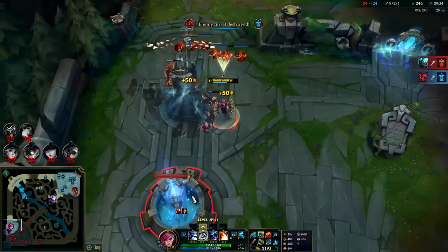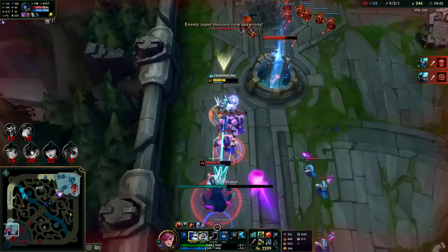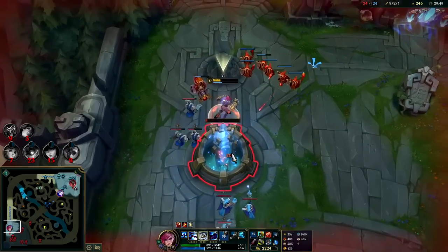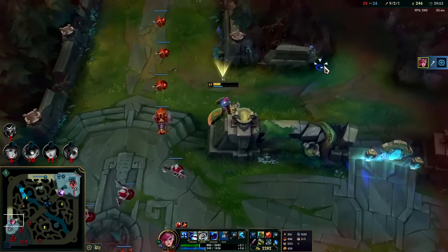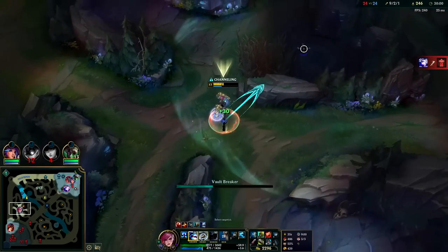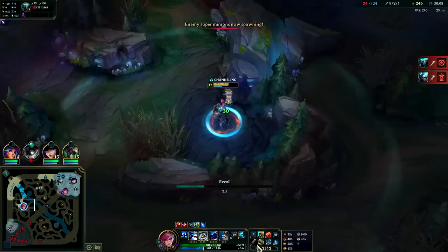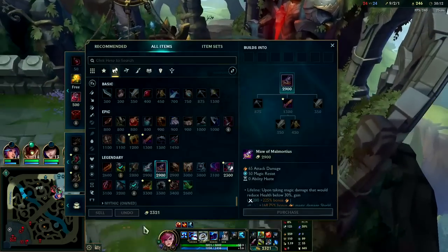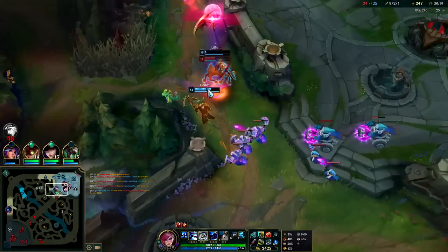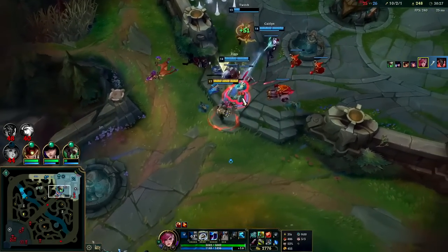Auto, E reset. Hey Lissandra — auto, E reset. She burns Flash. Auto, E reset. Yeah, sit down! I get their inhib; they get mine. My teammates should be able to base in time — even if he gets a turret there's not much I could have done. I'd rather get their inhib even if they get two of mine, because we're losing this game in terms of tempo. There's no reason my teammates should have died — after winning that fight they could have backed off, but they stayed and Ash killed them. They got two inhibs — that sucks.